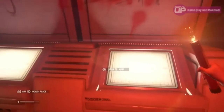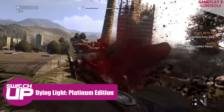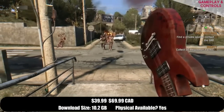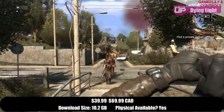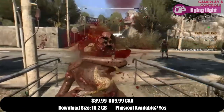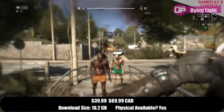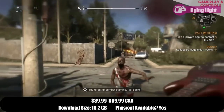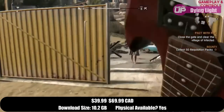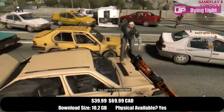Next up, as a precursor to the sequel which is annoyingly coming via the cloud, we have Dying Light. Glenn played it on Switch for the first time recently — they played multiplayer together. It's a first-person survival horror game where the night-time is where performance really needs to hold up, when you go out on a mission and get swarmed by enemies — zombies, essentially.